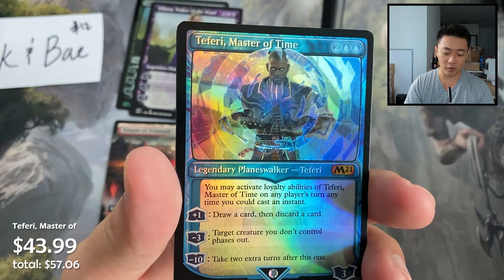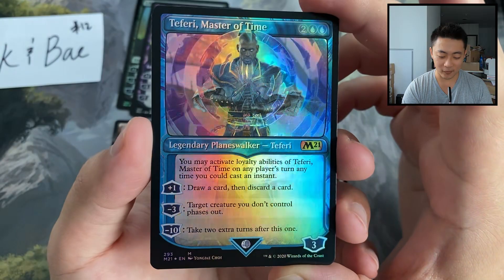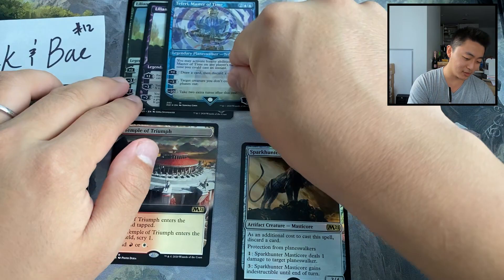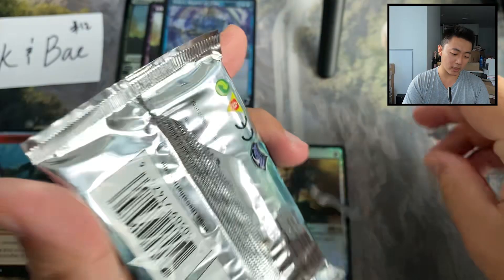A Teferi showcase foil — oh my goodness — and a token in the back. Three planeswalkers, three mythics in the first pack — that is pretty good! So yeah, these boxes I got from a friend's store based in the US.